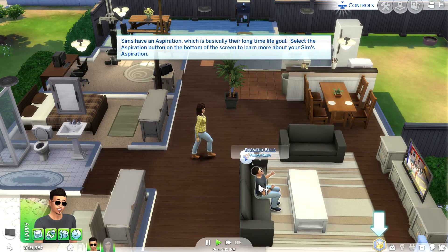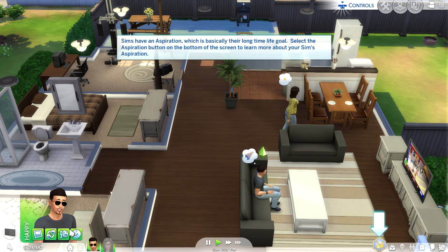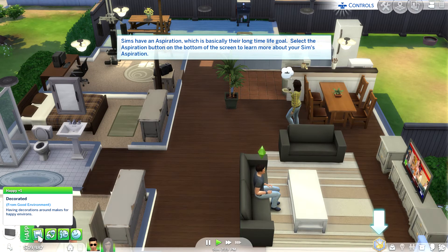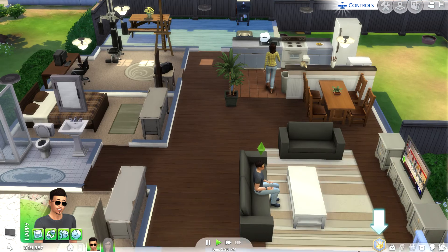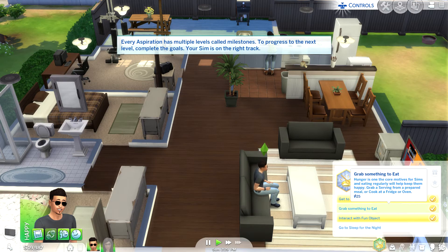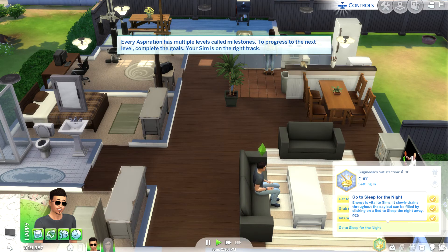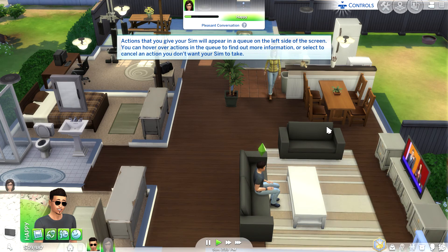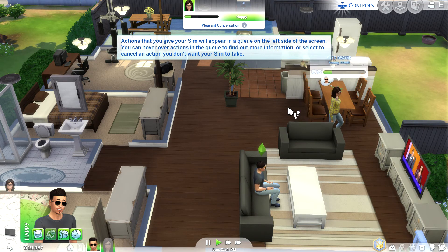The tutorial explains that sims have an aspiration which is their life goal. Every aspiration has multiple levels called milestones - to progress you complete the goals. Your sim is on the right track. Oh - so Alex is a roommate, that's what that is.